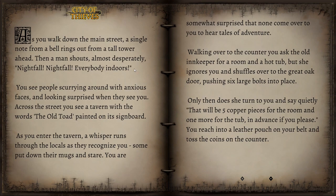Then you notice that all the windows on the buildings have great iron grills bolted over them, and the doors have been strengthened too. Although you usually prefer your own company to that of others, you decide to stay in Silverton for the night. You want to find out who or what is troubling the people. As you walk down the main street, a single note from a bell rings out from a tall tower ahead. Then a man shouts almost desperately, 'Nightfall! Nightfall! Everybody indoors!' You see people scurrying around with anxious faces. Across the street you see a tavern with the words 'The Old Toad' painted across its signboard. As you enter the tavern, a whisper runs through the locals as they recognize you. Walking over to the counter, you ask the old innkeeper for a room and a hot tub, but she ignores you and shuffles off to the great oak door, pushing six large bolts into place. Only then does she turn to you and say quietly, 'That will be five copper pieces for the room and—'